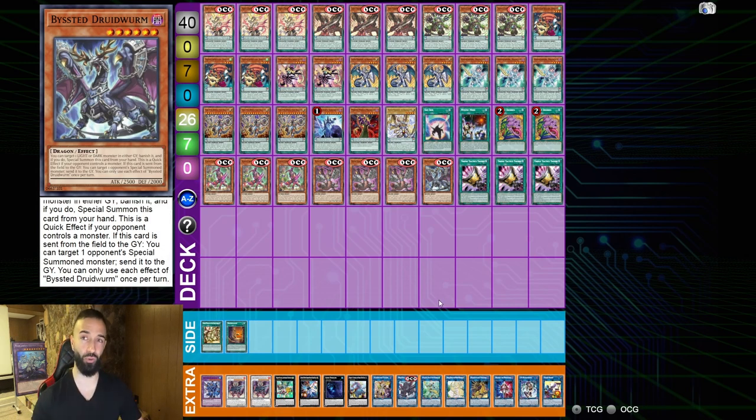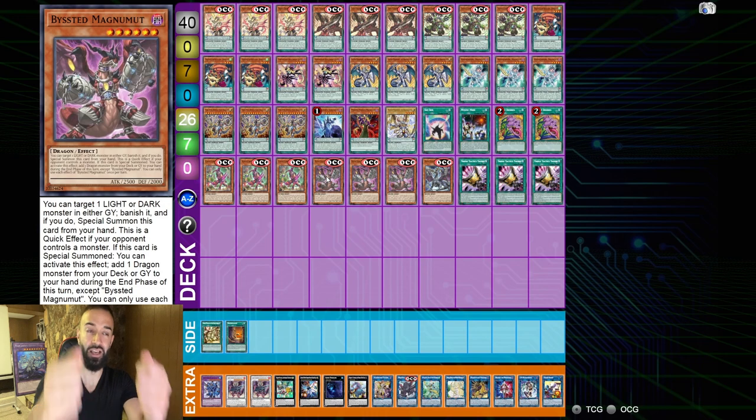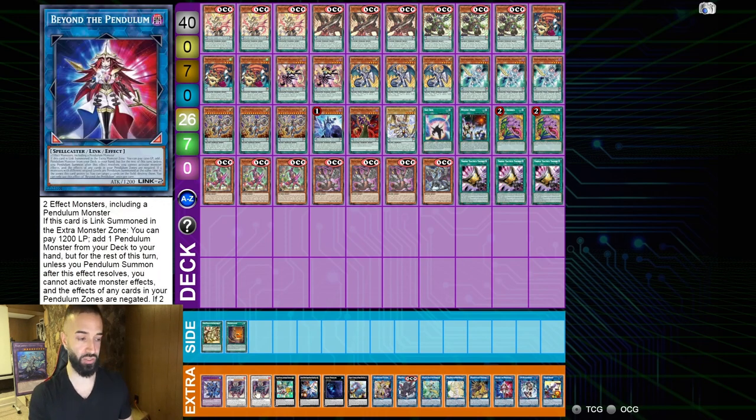Going second, I would advise a lot of board breakers, or even cards like Nibiru, Fenrir, or Magnumon — because they put a monster on the field, which allows you to make Beyond the Pendulum quicker. This makes going second a lot easier!